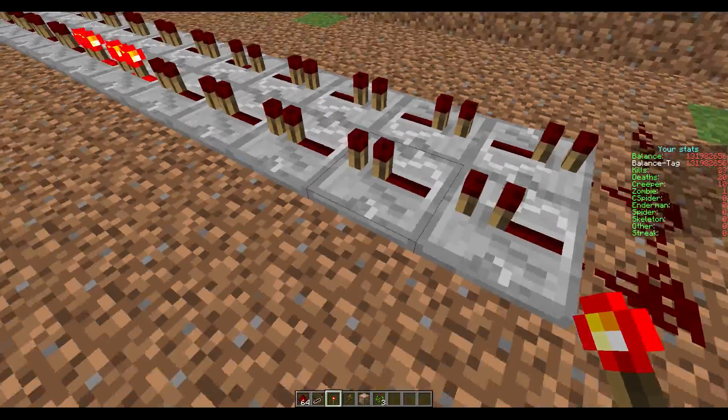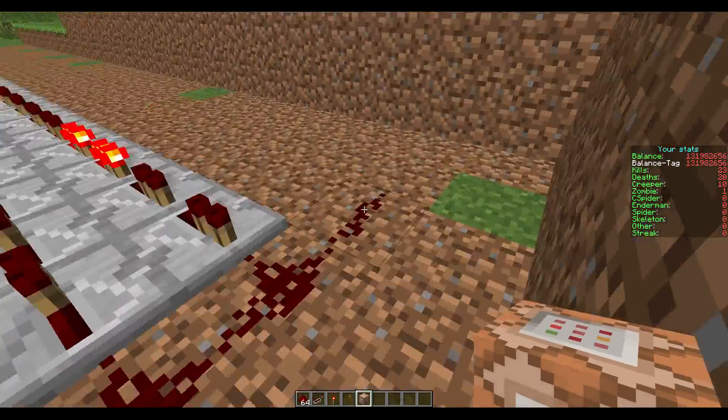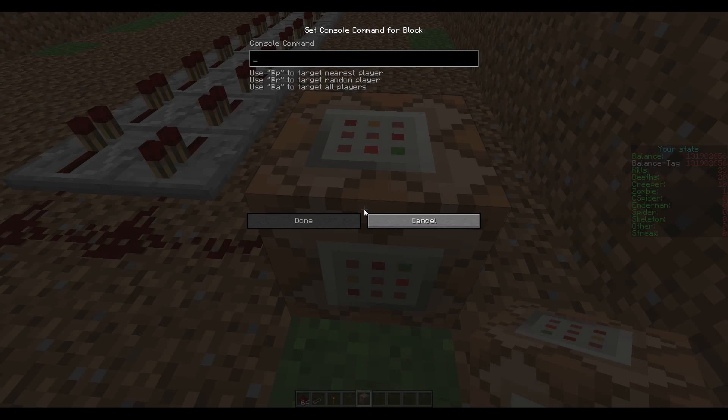So to make it work, at the moment you can place it there and right-click. You need command blocks enabled — you can search how to do that if you don't have it.